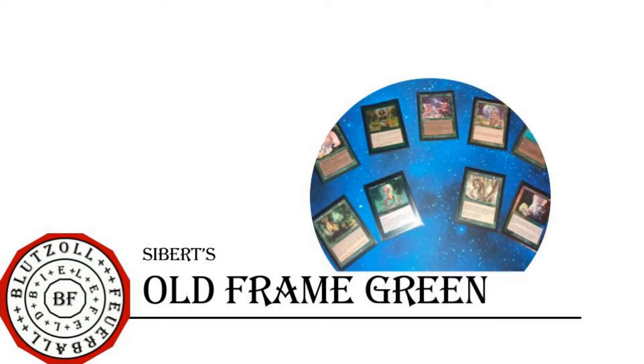Green is maybe the most diverse color in the old frame, offering everything except creature removal — the concept of fight spells came up later in Magic history, so green doesn't do that. But it can basically do everything else. In this cube there is ramp in all facets: elves, sorcery ramp spells, and fat creatures to reward the ramping. Lots of combos reside in green as well, such as Natural Order plus mana elf plus a green fetch.